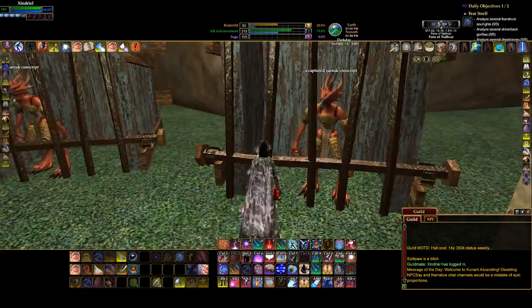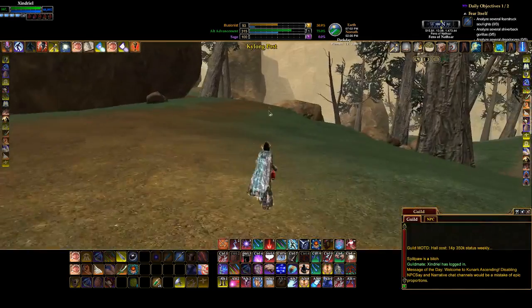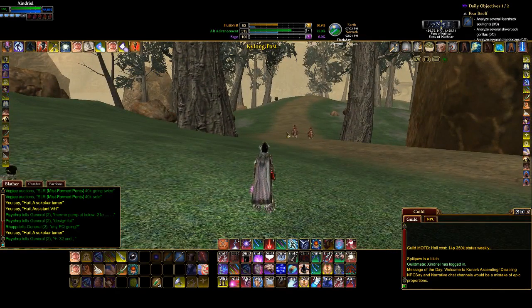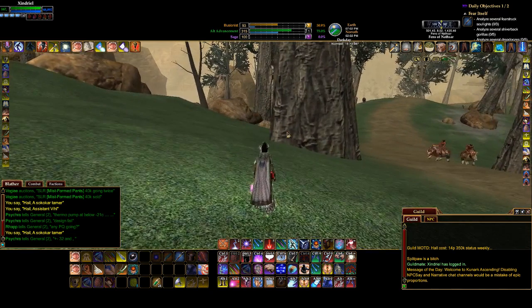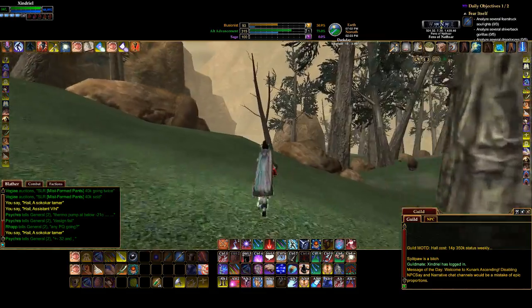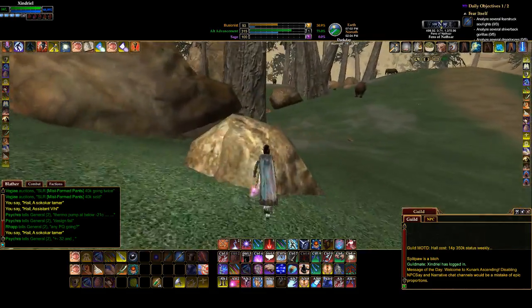We've got some Sarnak here. That's Bathaz's Watch — they're down this road this way. They are also hostile to you. They are also where you go to get your crafting epic at level 80. It's a quest called the Proof of the Pudding. You've got to get your faction up with them obviously, because if you're going to be doing crafting there, you don't want them stabbing you in the ass with a spear.